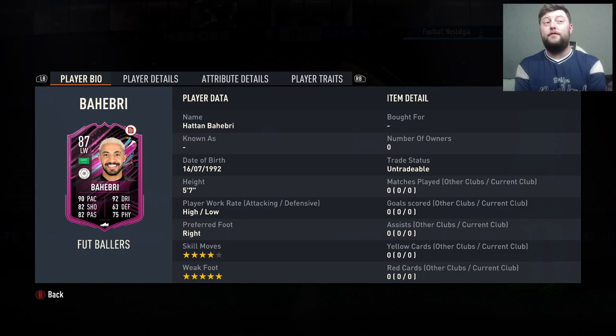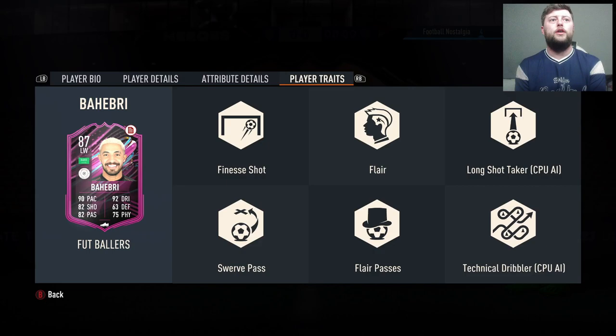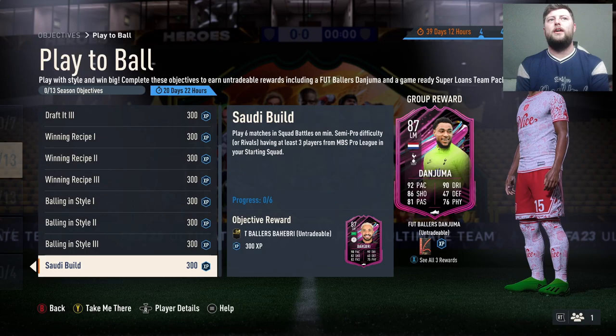Barabiri — ignore it — Hatton, that's what we're going to call him. Four-star, five-star skills, a very nice upgrade. This will go very nicely with the Saudi league foundation players we got yesterday. Left wing, left mid, incredible dribbling as we can imagine, and some good traits as well — that's not bad.